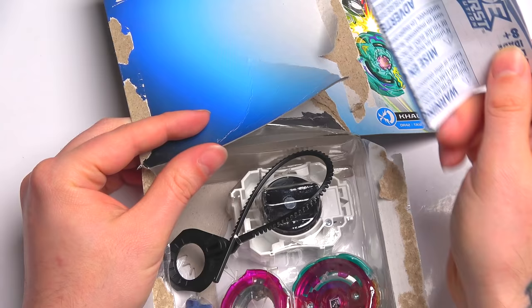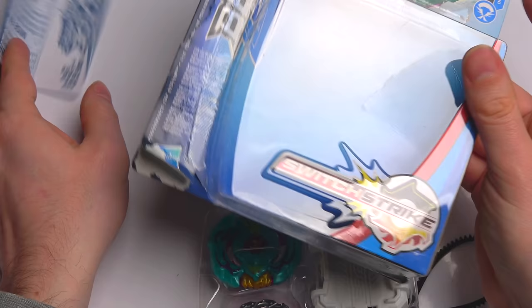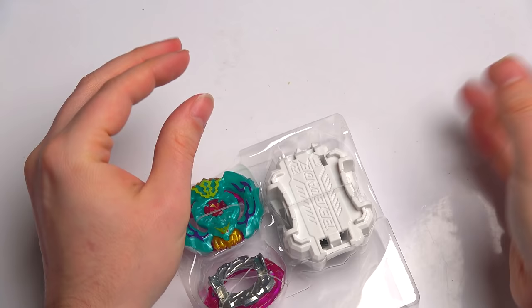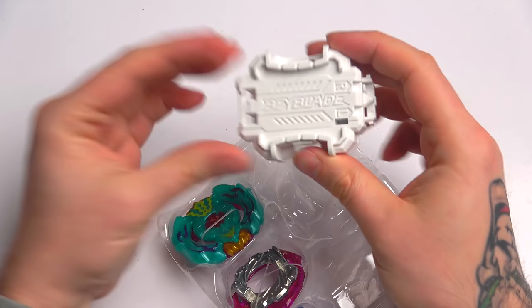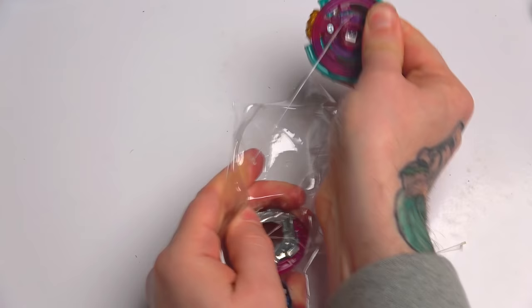I don't think there's anything else to look at on the box right now, except let's open it and test it out. I'll probably battle the two Calzars against each other. Have they dubbed out the Evolution God version of Beyblade yet? I remember watching it before but I had to watch it in Japanese — I don't know if it's dubbed yet. I'm only like a couple of episodes in. These are decent launchers — I like these launchers. They do right and left, so very good. Plus you can put them together and shoot two bays at the same time, which is cool.